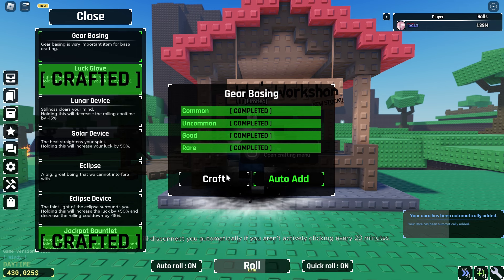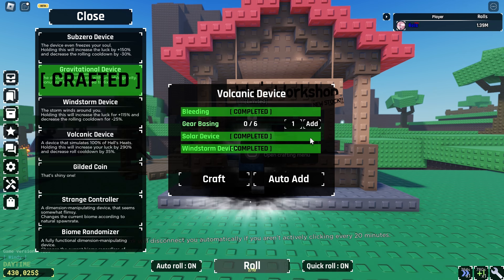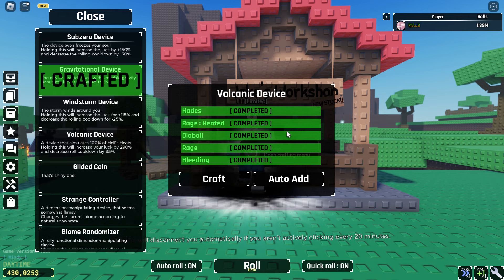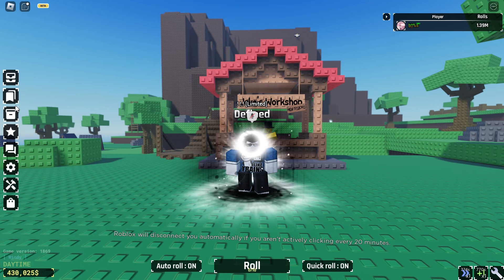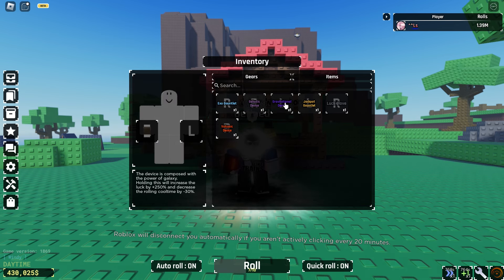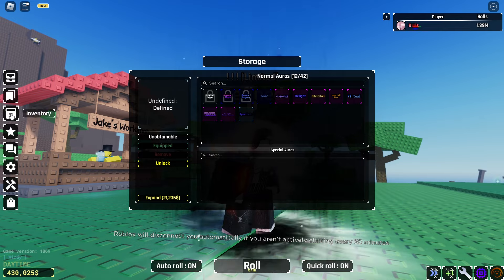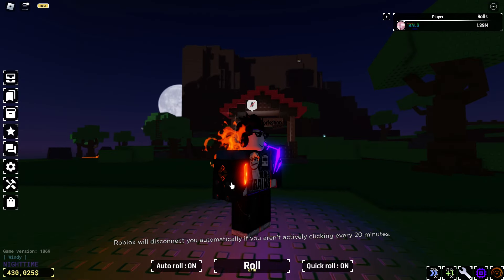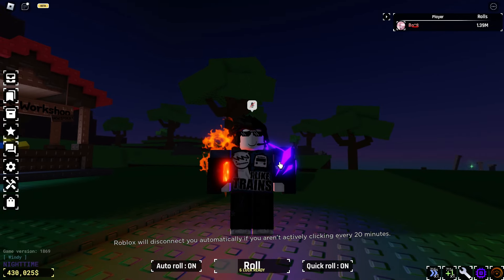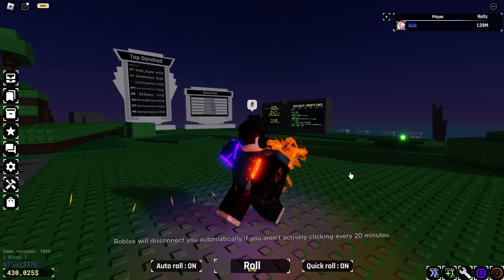We got it! All right, time to sacrifice my windstorm device, solar device, all my gear basing, and my hades. Goodbye hades — boom, got it guys! Let's actually look at it. We're gonna combo with the gravitational device. Damn, look at that — there we go guys, that looks really cool. I mean I like the cosmic one better because it matched the gravitational device, but anyway that actually looks really cool — that's the volcanic device.